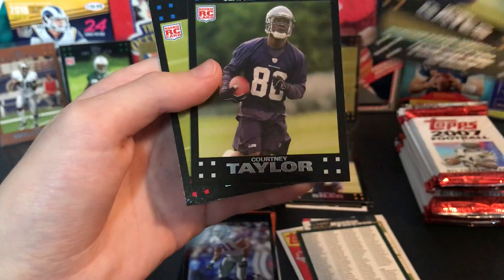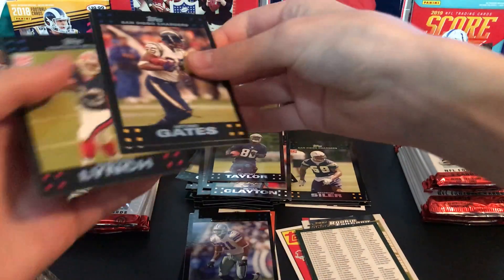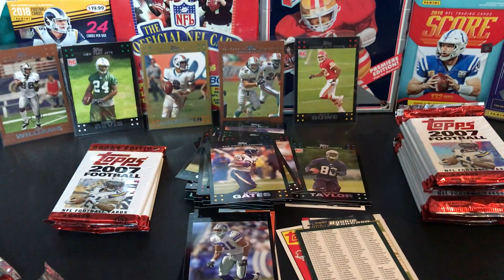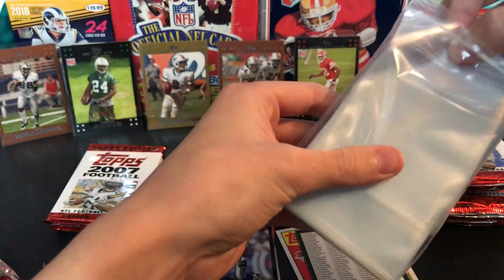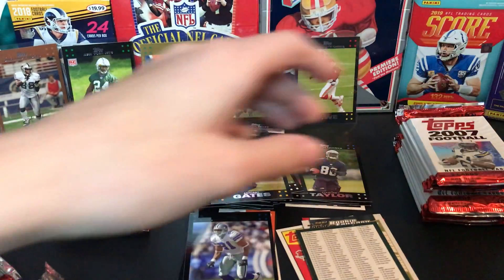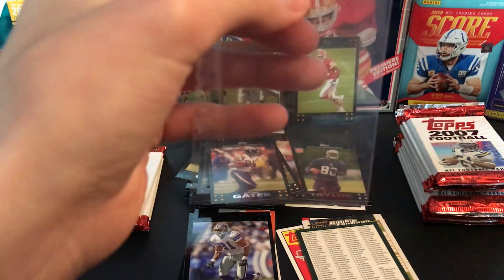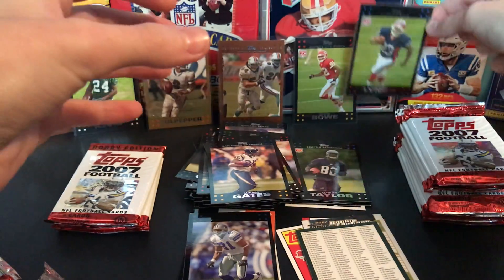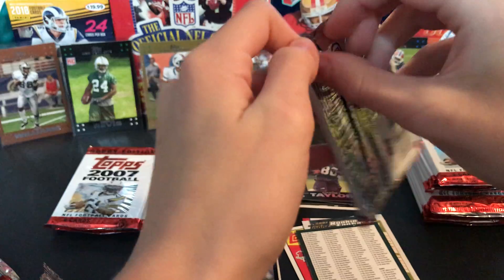Postseason highlights, beat the Ravens. Courtney Taylor rookie, and there's the Lynch — there is the Lynch! I think I need to pull like a ton of sleeves out now because I might be sleeving a lot of cards. Another nice, really nice rookie card to put in the array of hits in the back.